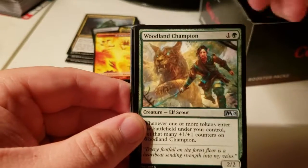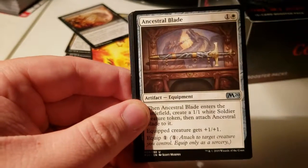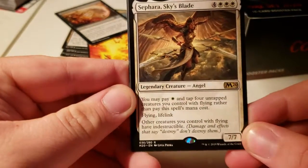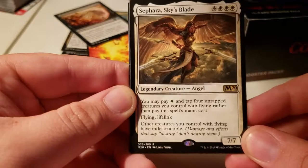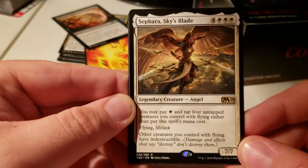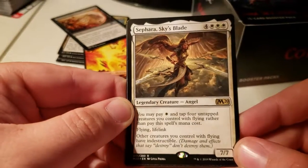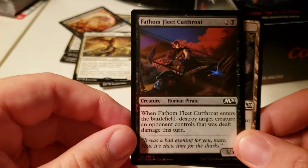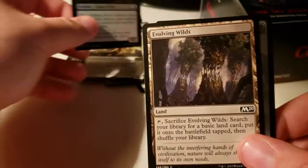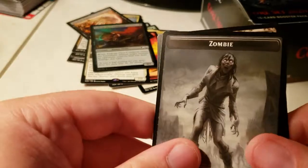Blood for Bones — that's a good card — Woodland Champion, Ancestral Blade, and Sephara, Sky's Blade: 7/7 for 7. Pay white and tap 4 untapped creatures you control with flying rather than pay the spell's mana cost. Flying, Lifelink, and other creatures you control with flying have indestructible. We got a foil finally — Fathom Fleet Cutthroat. Falling Wilds and a zombie token.